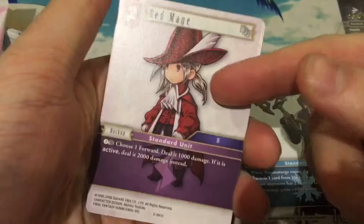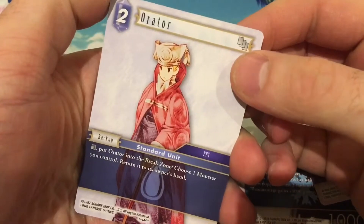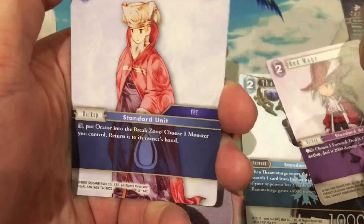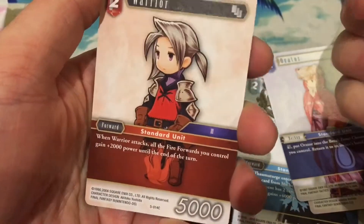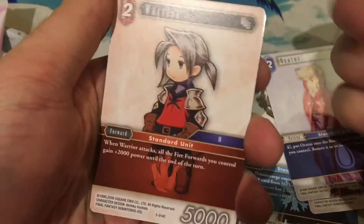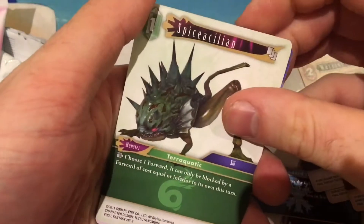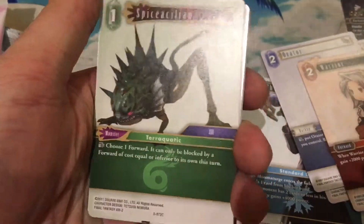Red Mage — so this is one of the backups, which is basically how you use mana in the game. You can have five of these. These symbols up here mean you can have as many of them in your deck as you have on the field. This game has a legend rule where you can only have one of each character on the field, which is a really cool idea. There are decks based around discarding Lightnings — if you discard a Lightning it gets extra effects, so you can play lots of different Lightnings in your deck but only have one on the field at a time.